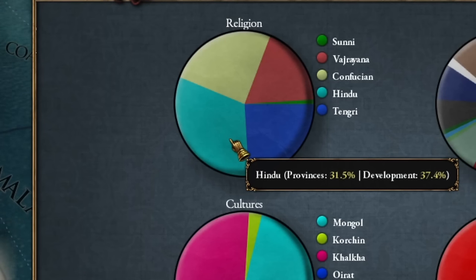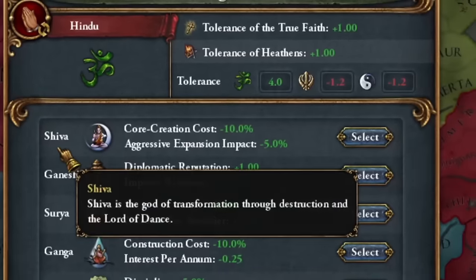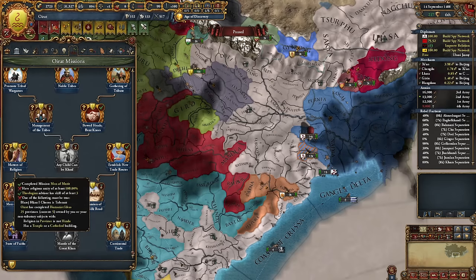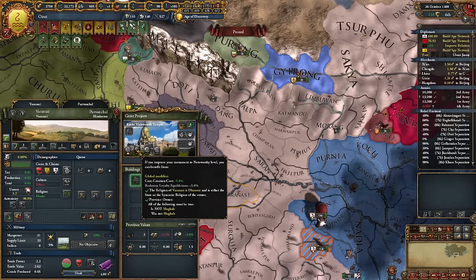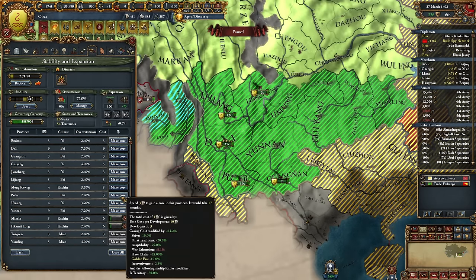After the conquest of Vijayanagar, Hinduism became the dominant religion, which allows me to accept rebel demands and convert. Hinduism itself is a very tolerant religion, which will be useful. More importantly, I can now choose a bonus that further reduces the costs of annexing new provinces by 10%. To further increase tolerance in my country, I had to build more churches. I started building a monument — even the first level gives me something. Changing religion initiates the third phase, in which I will conquer the entire region of China, significantly improving the Horde's economy.